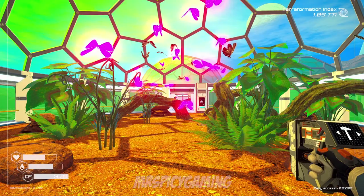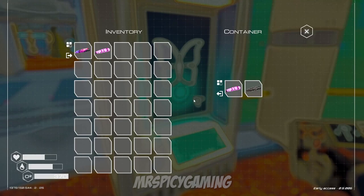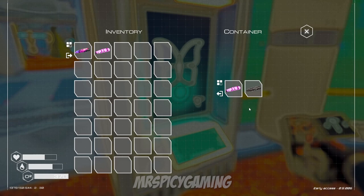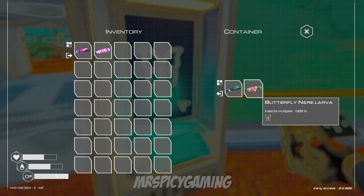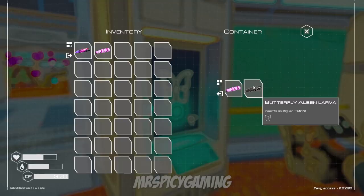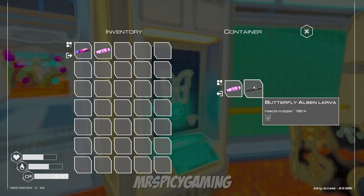Then we have the ultra rare, or wild, butterfly larvae — the ones you can only find out in the world. These are extremely hard to find. Larvae like the Fiorente, the Lorpun, and the Nair larvae can be found anywhere on the ground, or technically on a platform if you build one anywhere in the map, but these ultra rare larvae are not going to appear very often.